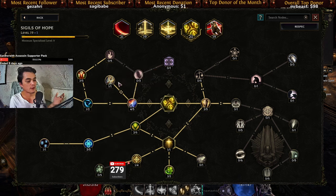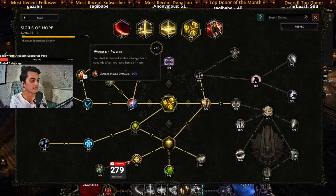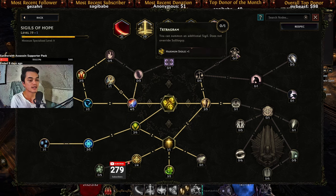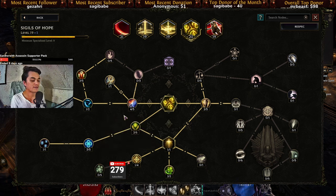For Sigils of Hope, we specialize in getting a chance to summon a sigil on kill, so we don't need to keep manually summoning them while clearing maps. We also have Word of Power for a good amount of extra physical damage while using it. I went with Polygram instead of Tetragram for the mana efficiency, so I can quickly cast all of them.